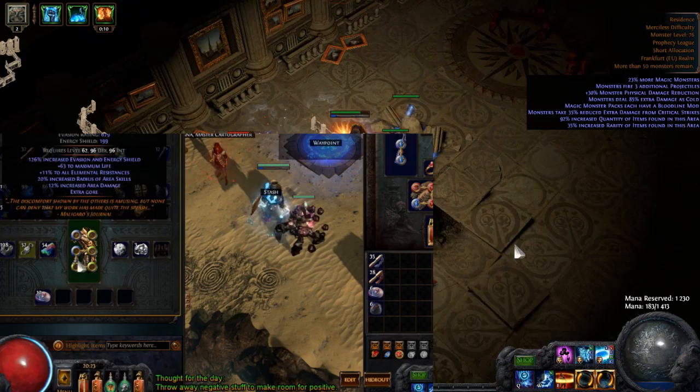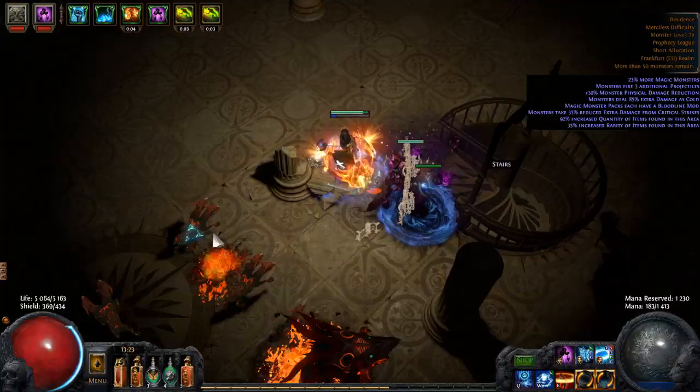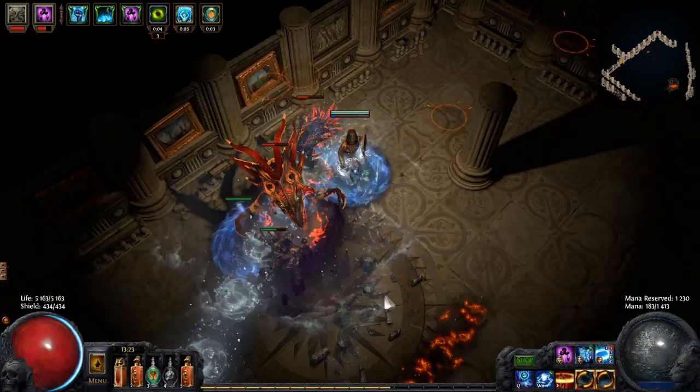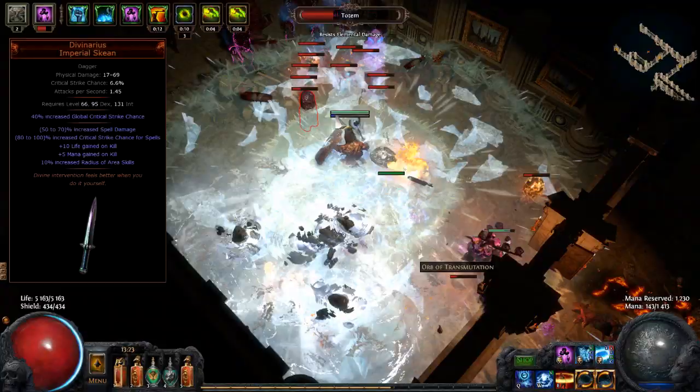There are a few options for weapons. First, and probably most expensive, is the Divinarius dagger. It has nice spell damage and it gives 10% increased radius of area skills, and has small mana gain on kill which can help you solve mana problems. If you don't need more, you can use other weapons like Doriani's Catalyst — it does have 10% increased area damage and it has some life and mana regen. Or a scepter with elemental damage, spell damage, and regen.